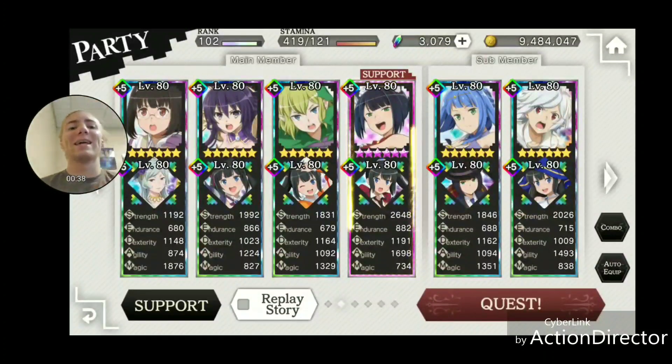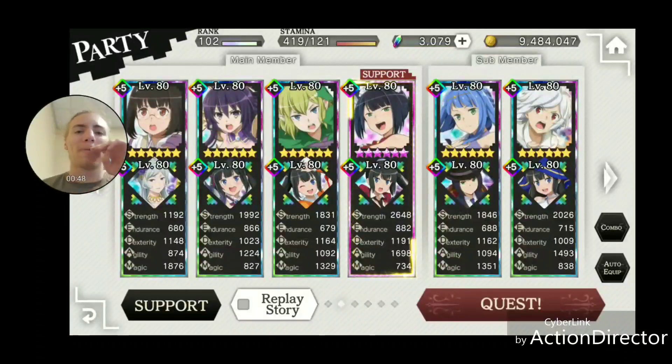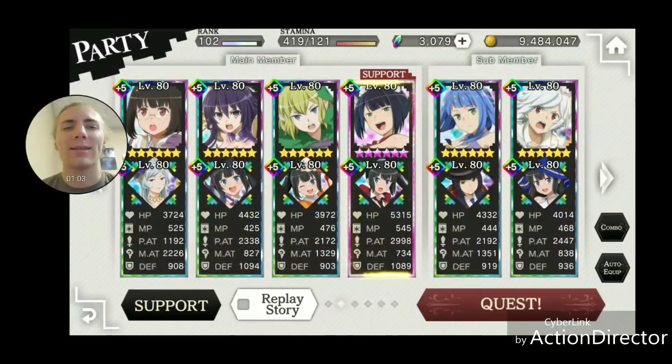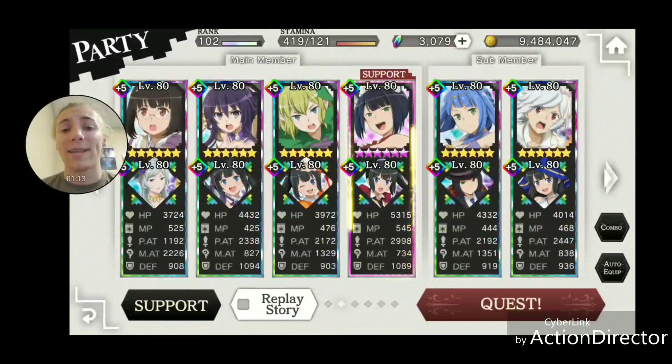What we've got here is a light team. They're only weak to wind, and I do not have any wind — I have one wind unit, and that's AOTI, so that's not going to be very useful. I tried water first, but then I went with light because I can make them less resistant to light — I can buff and debuff my light attack a lot.